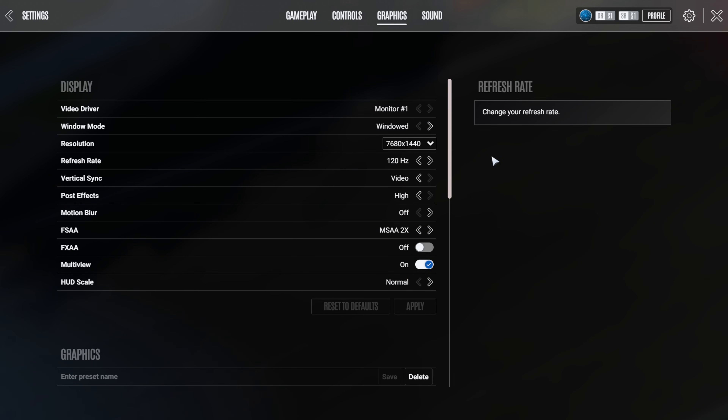I found that for some reason running the game in windowed mode and having vertical sync turned on actually improved my frame rate, when usually I found those settings would reduce my performance in other games. Post effects are set to high, but reducing this setting can give you a big performance boost, so play with each level and see if that helps you.